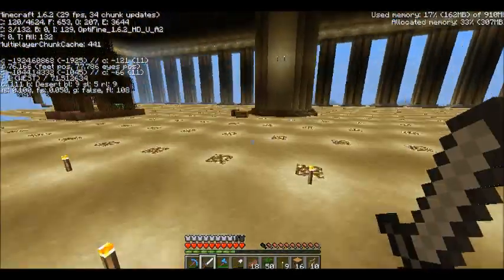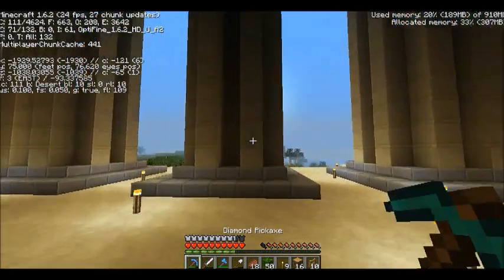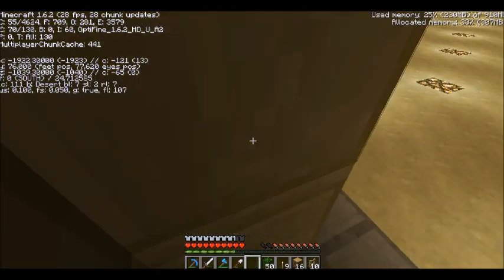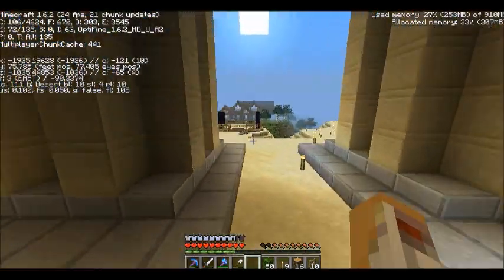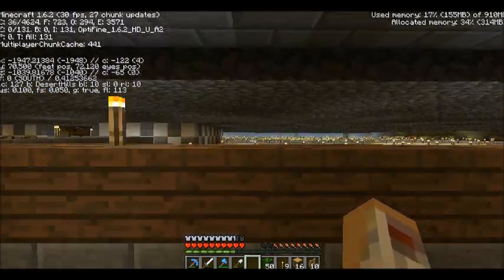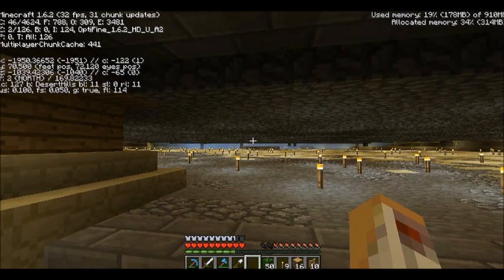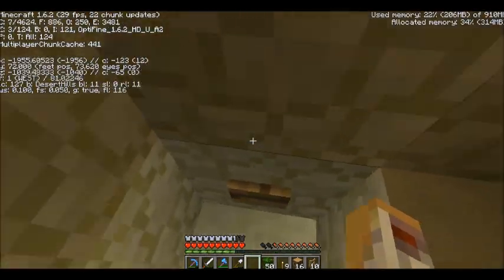It took forever to collect all the sandstone and construct all this. All of the columns are actually hollow - some have a pillar in the middle just to conserve resources, since nobody's going to see that. The upstairs - I made an elevator for it and sometimes it works, sometimes it doesn't. There are so many torches and it took so long. I initially had it down to 72 and then had to build to level it out.